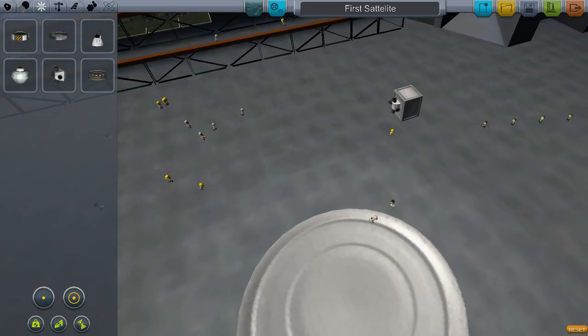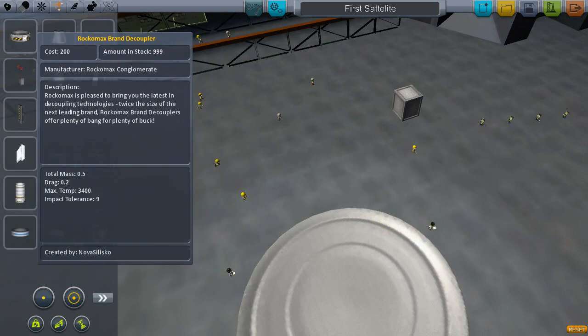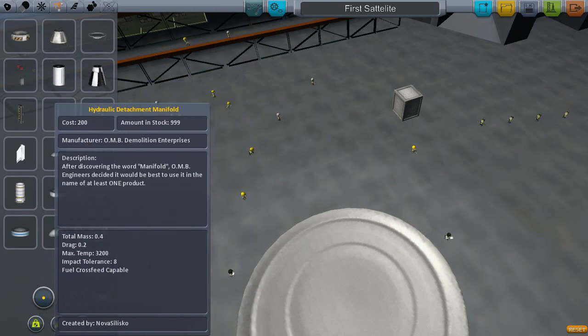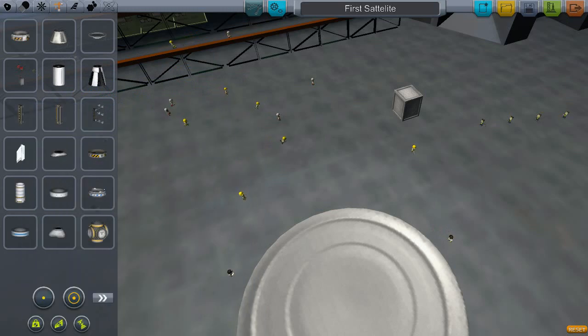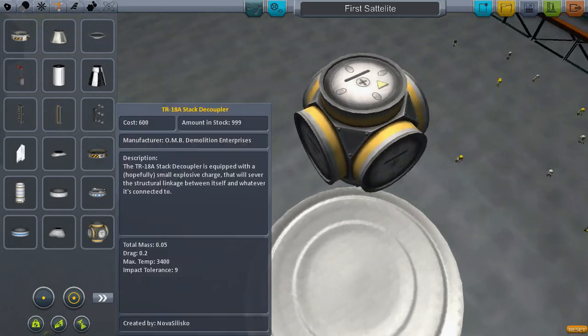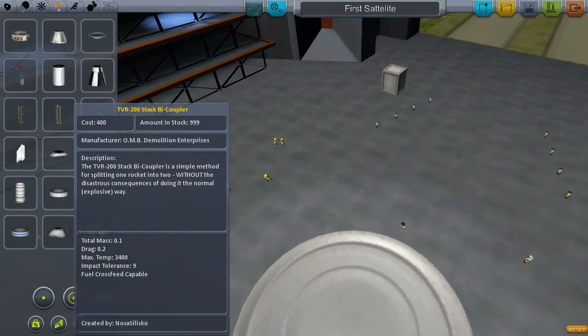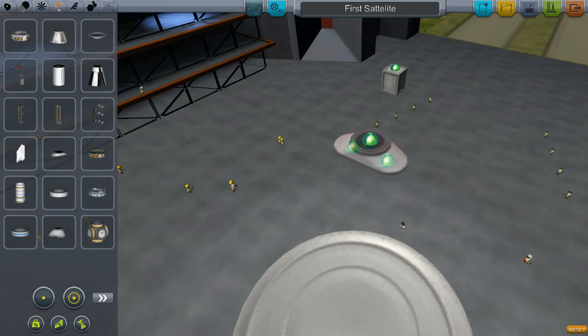So let's move this over into the center more. That looks the same. Structural — they've added more things. They've added a lot more different decouplers. They've also added docking ports, which will be good for docking — all the different points that you can dock in, so you can make a space station. They've added a bicoupler, and the old tricoupler is still there, though they both look very different.